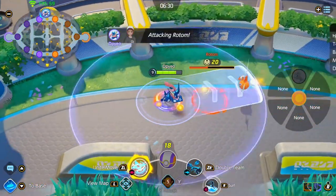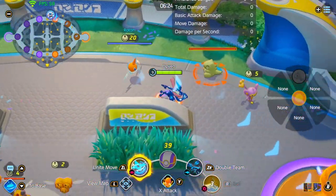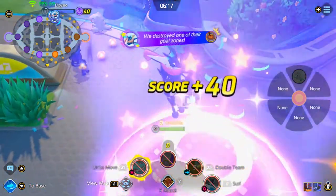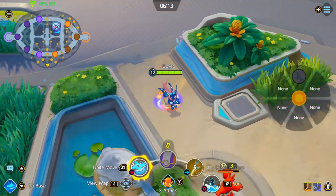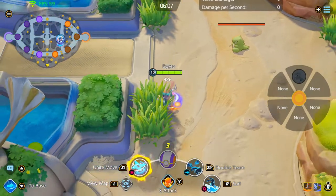Make sure to always get Rotom immediately — either with your jungler or with all your jungle. Make sure to steal from the opponent. Rotom is one of the main objectives. I wouldn't worry too much about it even though it's for buffs for goals, but always make sure to get Rotom.